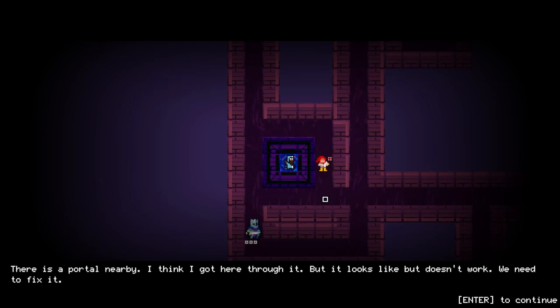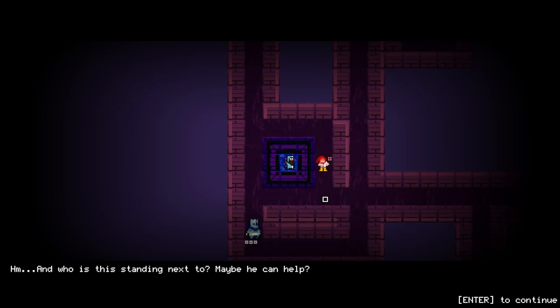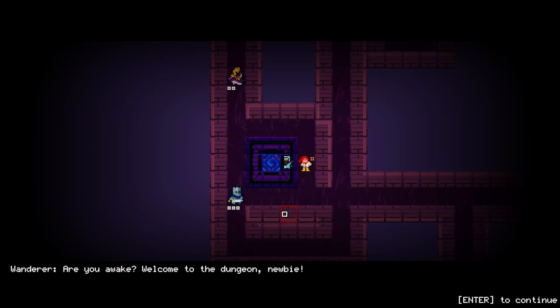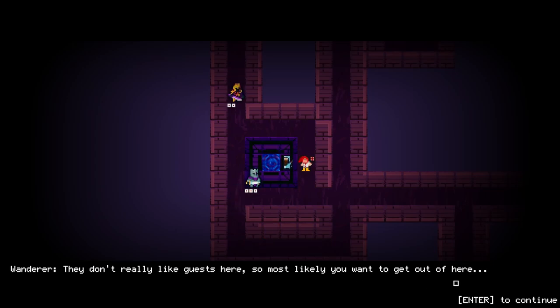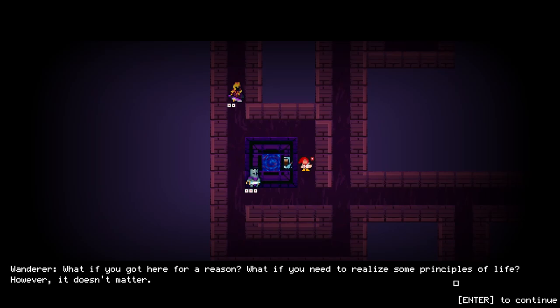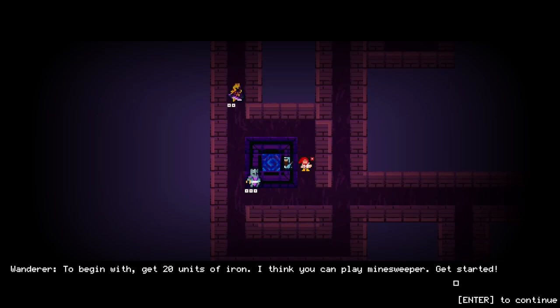There's somebody standing here - can we talk? Well, you're in the dungeon. He doesn't really like guests, so most likely we want to get out of here. We need to find four relics to escape. For now, begin by getting 20 units of iron.